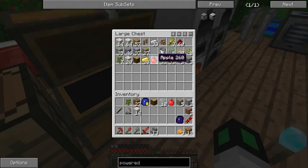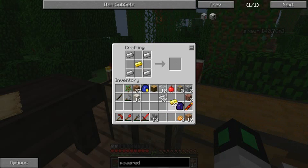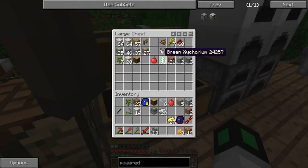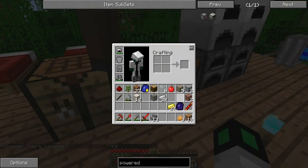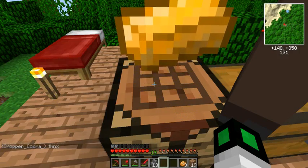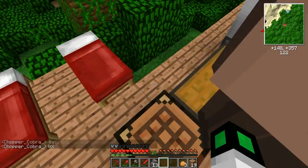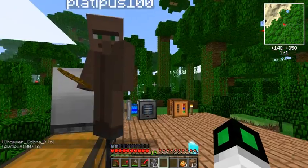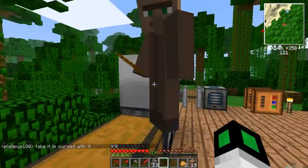We need another machine frame, so let's make another machine frame. We have the reception coil from before, and we need some redstone and some copper. After we finally get that copper piece, we can finish it.